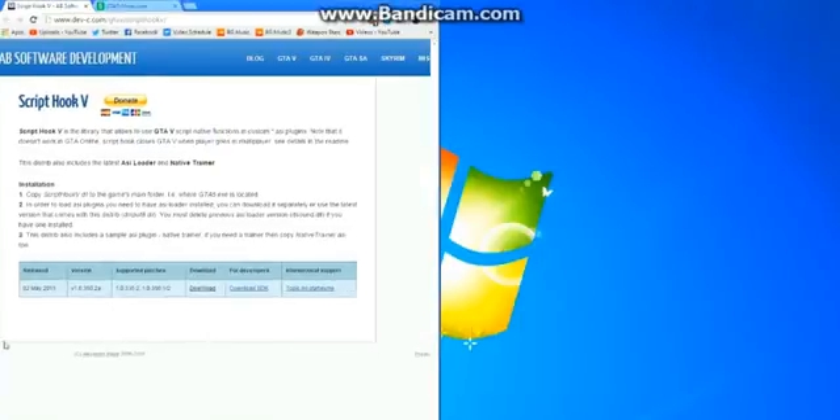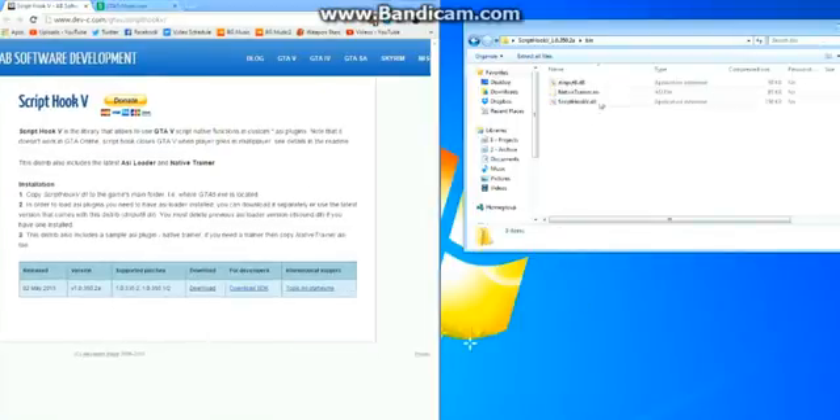Once you have that downloaded, bring it over to your desktop, open it up, go to the bin folder, and these are the three files that you need to install Script Hook 5 onto your GTA 5.